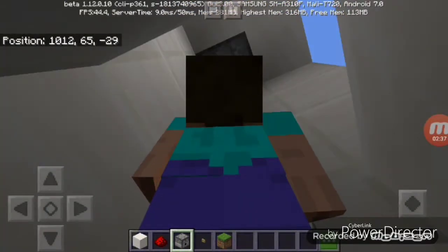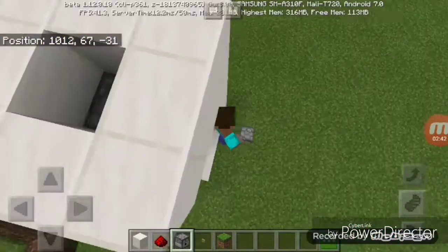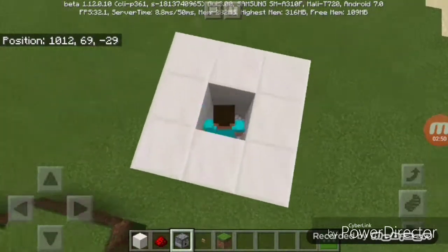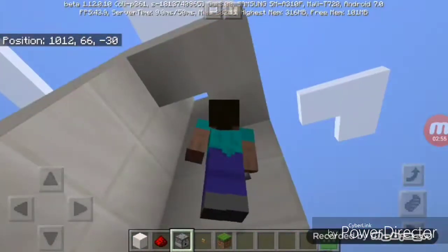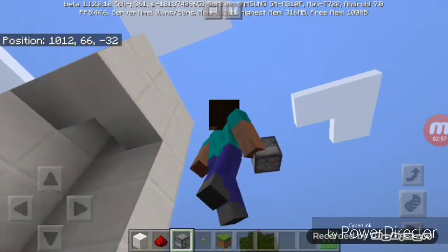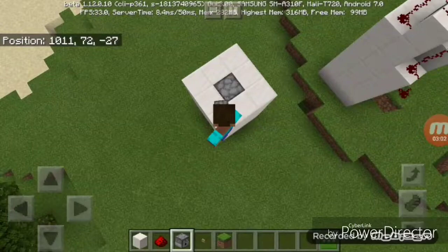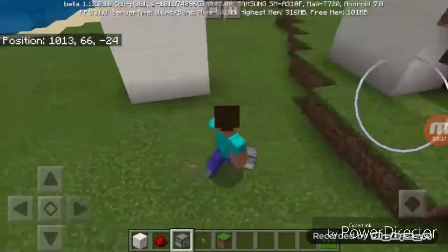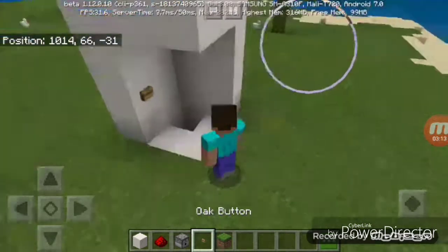Make sure the dispenser is facing downwards. Go up, then build the last level up. Now keep your button over here.